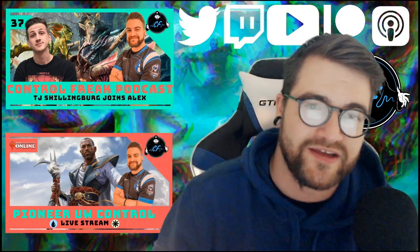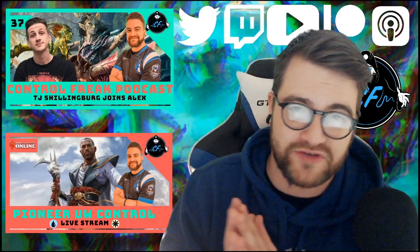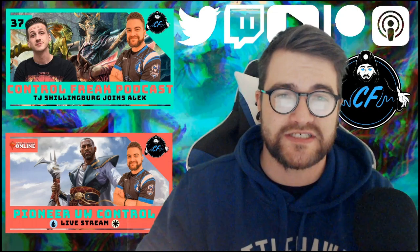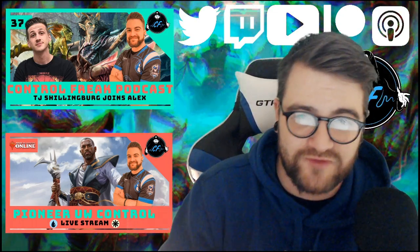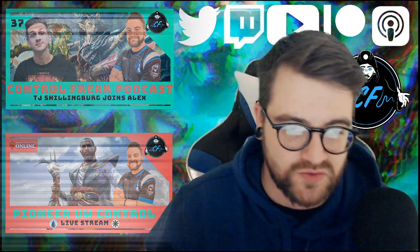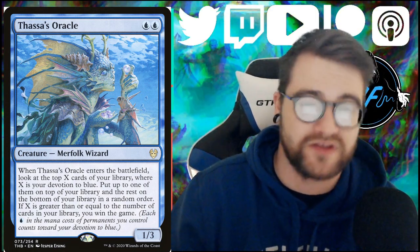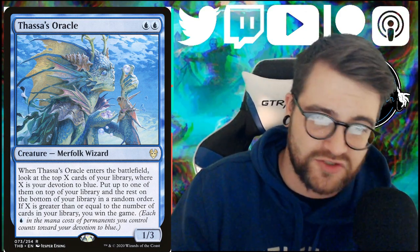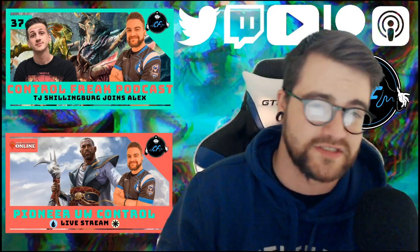Let's get into Gideon of the Trials' viability in Pioneer blue-white control. Obviously at PT Phoenix, Lotus Breach and Dimir Inverter were all over the place. Of course these decks want to use Thassa's Oracle to win the game by milling themselves out basically. Now the problem with that is you can kill Thassa's Oracle, but the trigger will still go off and you'll die — in both instances, in both cases.